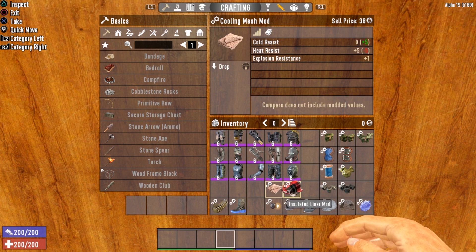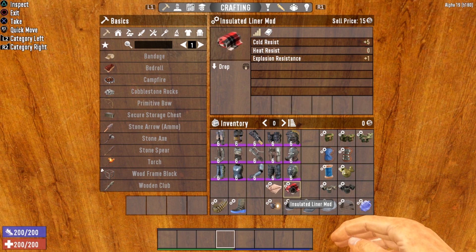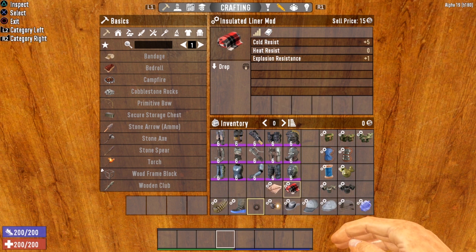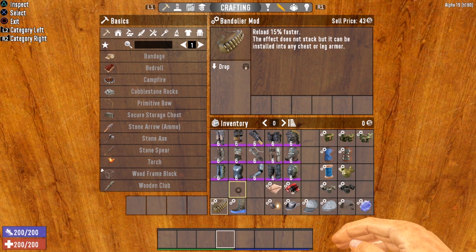Next we have the element mods — these give you more heat or cold resistance. The cooling mesh mod gives you plus five to heat resist and also plus one to explosion resistance. The insulated liner does the opposite: plus five to cold resist but still gives you that plus one to explosion resistance. There are also armor-specific mods, like the bandolier mod that gives you 15% faster reload speed — however it can only be installed into your chest or leg armor.